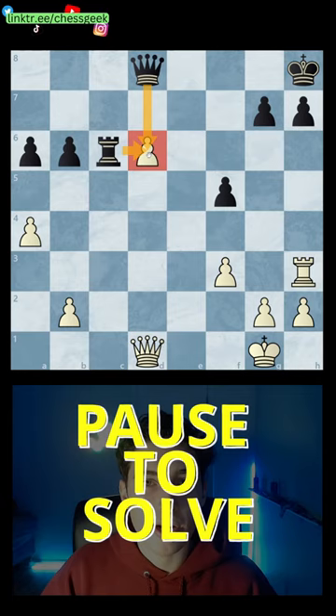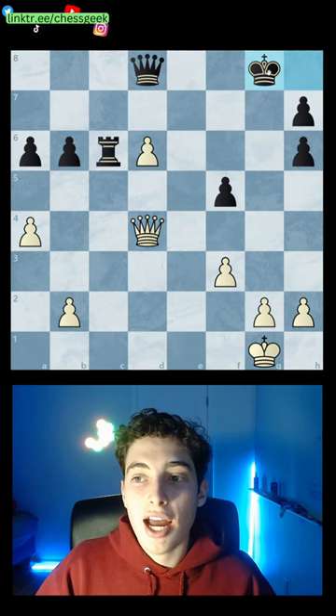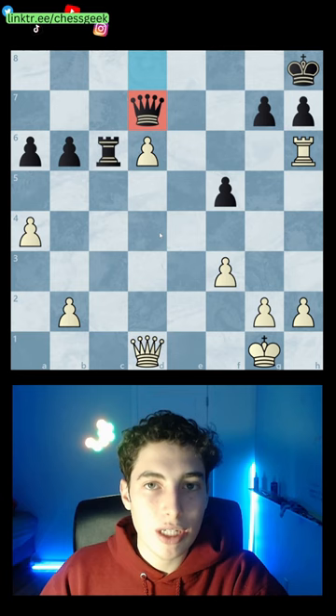The move is rook to h6 — literally the only way to add another defender. The idea is if they take the rook, you can give a check and you're going to be able to fork back, win the material again, and very easily promote this pawn once you trade some pieces.